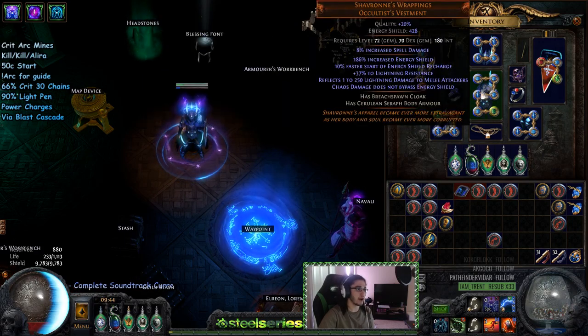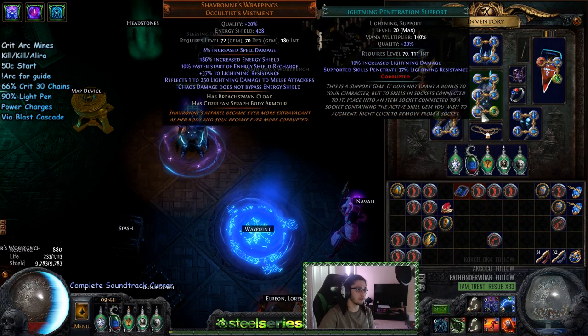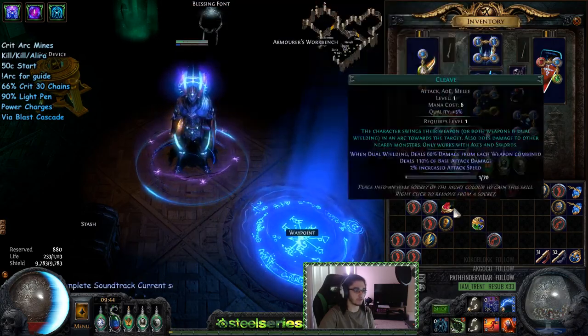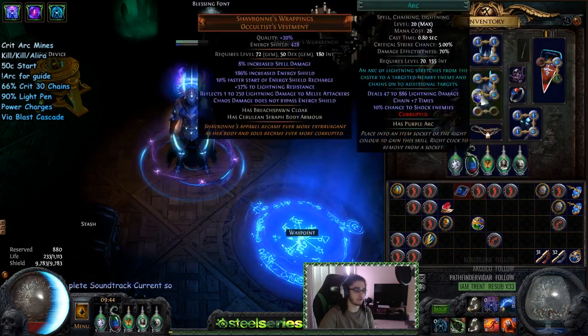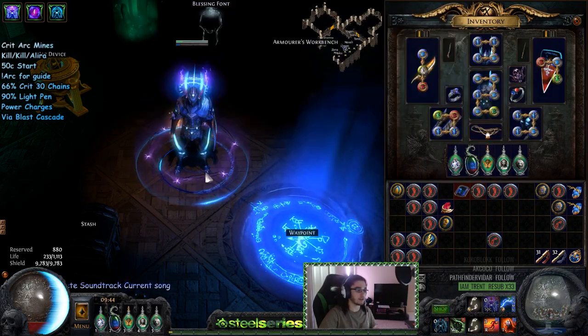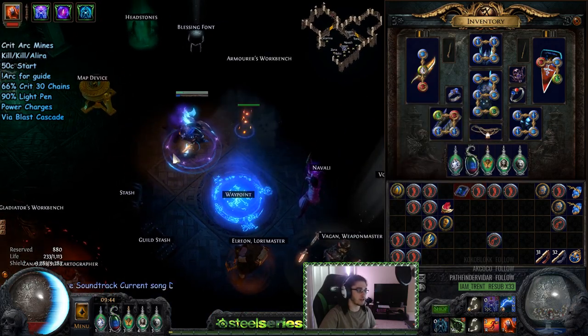The main links we're going to be using are Increased Critical Strikes, Remote Mine, Minefield, Arc, Lightning Penetration, and Trap and Mine Damage. If you have a five-link, just pull out Trap and Mine; vice versa for a four-link just pull out Lightning Pen.